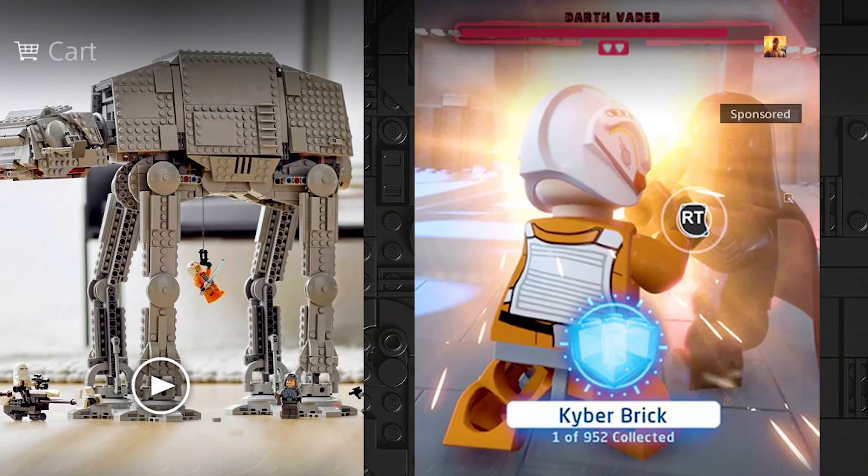You can see a boss battle with Darth Vader — it looks to be from Episode 5, but it's kind of weird because Luke is in his pilot uniform. This definitely seems to be an early, unfinished build of the game. You can see the Darth Vader health bar at the top. LEGO Star Wars: The Skywalker Saga is removing hearts and replacing everything with health bars, which is an interesting change. What's funny is this is a PlayStation Store ad yet the button prompt on screen says RT, which is obviously an Xbox button.